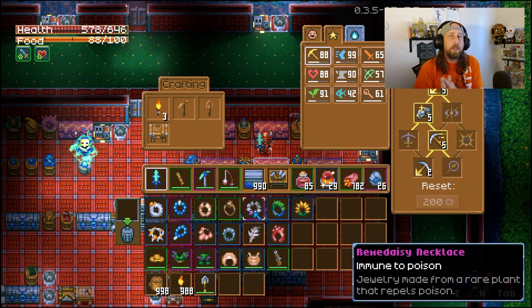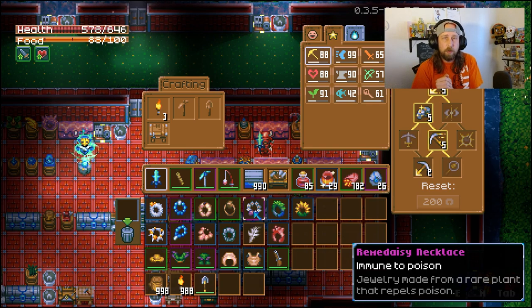Number 4 is the Rema Daisy Necklace, dropped by Ivy and possibly some of the poison slimes in the wilderness. Point blank, this makes you immune to poison. All the purple slime you'll come across, and when you go to fight Ivy herself, you can have this on ahead of time and be immune to poison the entire time. Nothing more needs to be said — immune to poison.